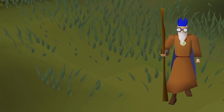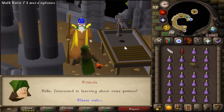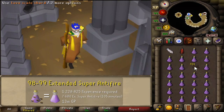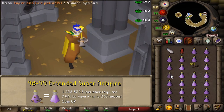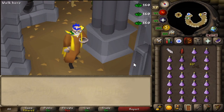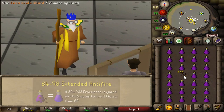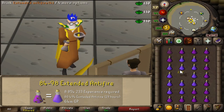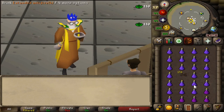With 98 Herblore, you unlock extended super anti-fire potions. To make them, you need to talk to Primula on the first floor of the Myths Guild, and you also need Dragon Slayer 2 completed. Getting 99 requires 7,680 extended super anti-fire potions, costing a total of 13 million GP. You'll need four doses of super anti-fire potion and four lava scale shards to make just one. If efficient, you can gain up to 730,000 XP per hour and getting 99 would only take 1 hour and 45 minutes. Another alternative: keep making extended anti-fire potions until level 98 — that costs 46 million GP less than making anti-venoms — then push to 99 with extended super anti-fire potions. The total cost would be 94 million GP and take 31 hours in total.